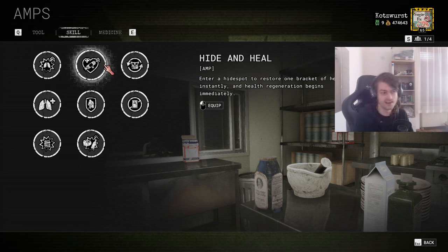Hide and Heal is fine, though I'm not the biggest fan of it. Basically in a hiding spot you heal one bracket of health, and if you have half a bracket you immediately start recovering. The same deal applies — the better you get the less you'll get injured, so it's situational. It's nice and right now you don't have a lot of one-shots so you're not getting bitch-slapped left and right. I know a lot of people like using it, but it's around middle-of-the-road in the skill tree.